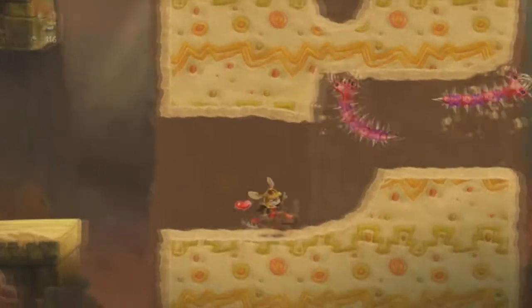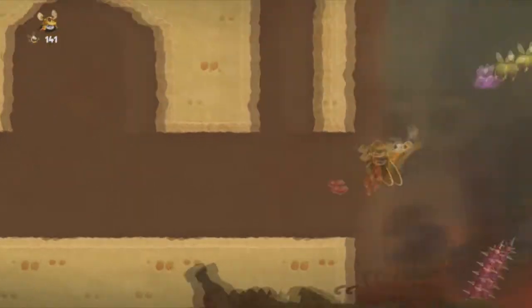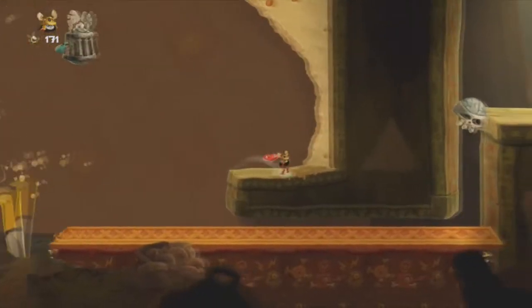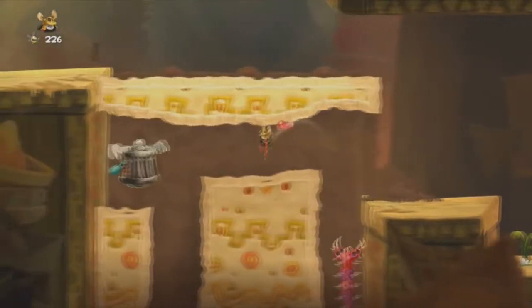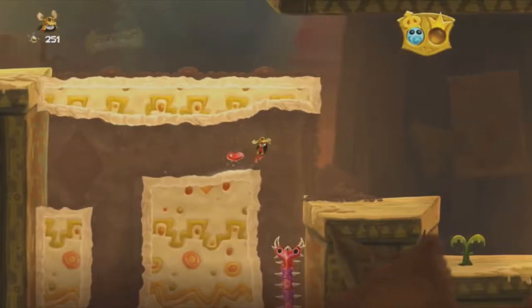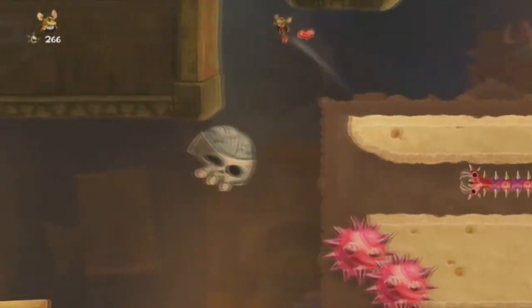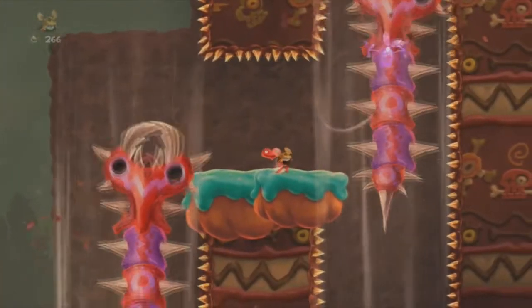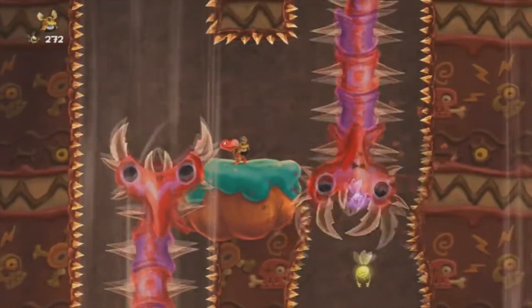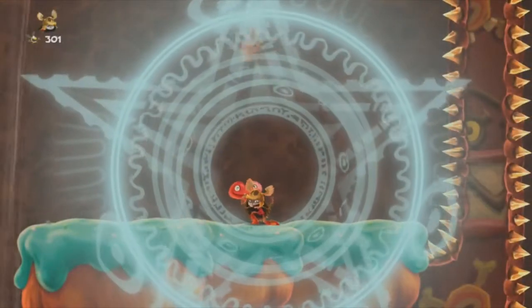I wonder what a speedrun of this game looks like — probably ignoring most of the Teensies. I assume they'd have to make a route seeing what Teensies are fastest to get, because there's probably a specific amount you need to progress through the main game. Why are there spikes in the cake? Someone wanted to pull a mean prank on someone for their birthday — it's like when your parents warned you to check your candy for sharp objects.